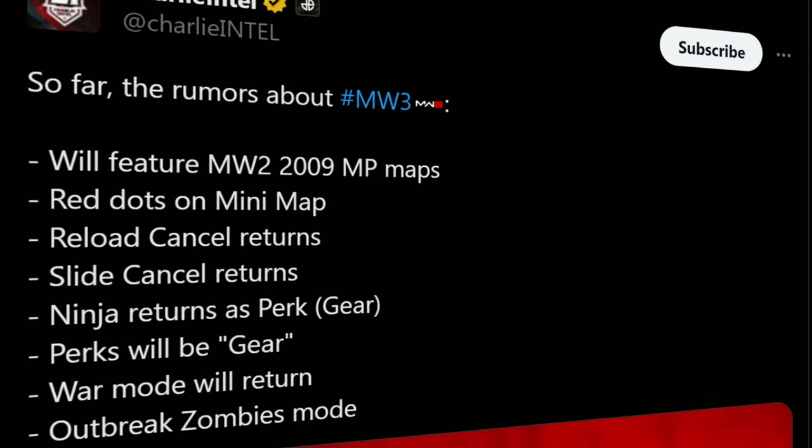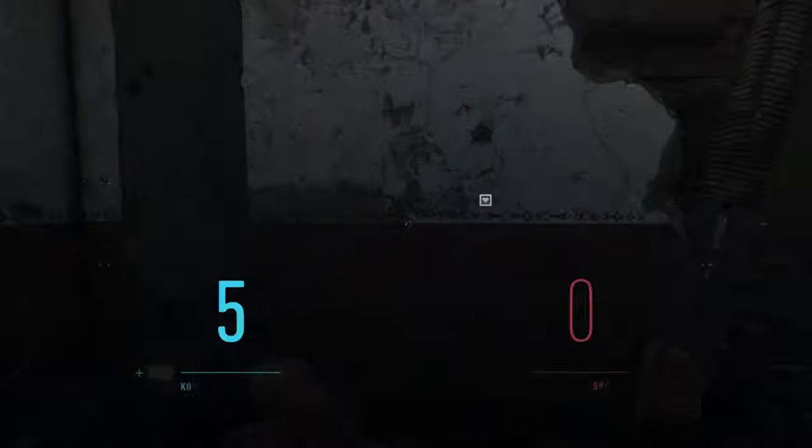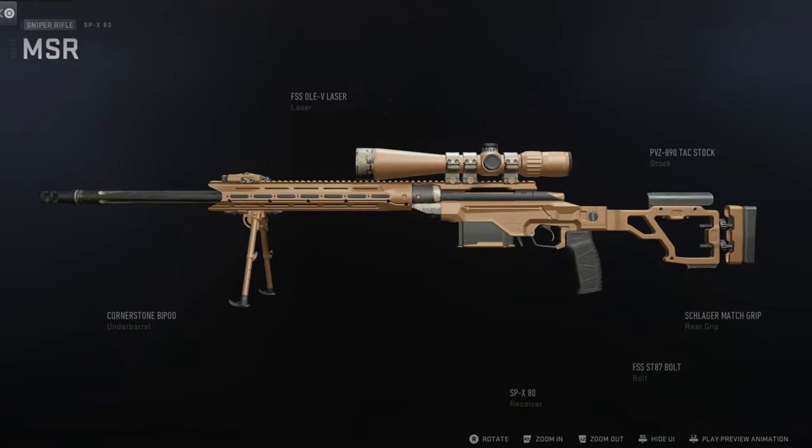Call of Duty just announced their next game dropping in November 2023, and it's the new Modern Warfare 3. It's supposed to be just like the new Modern Warfare 2, but way better. So to prepare for the new MW3, today I'm going to be hosting an MW2 trickshotting open lobby for my Kick viewers, but there's a twist — we're going to be using the MSR from the original Modern Warfare 3, but on the new MW2.